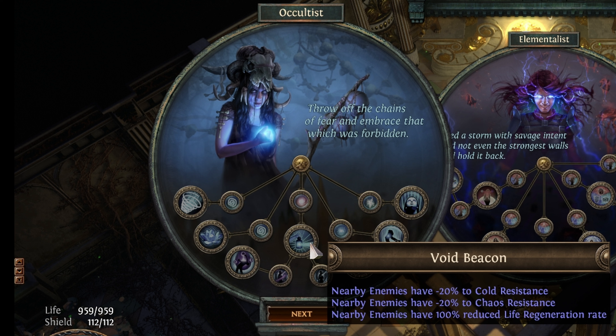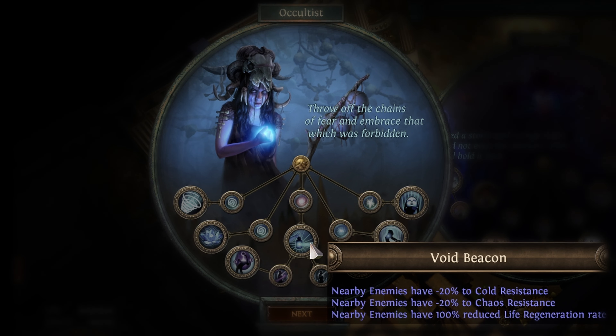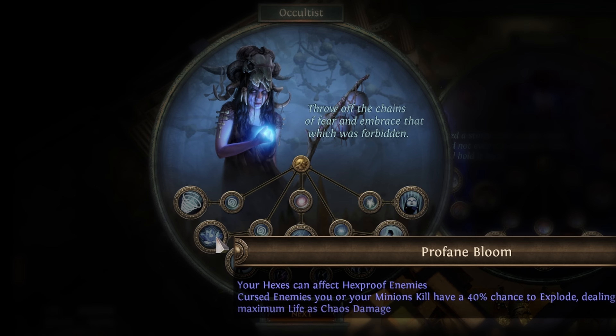Next we have the Elementalist, which is used mostly for golem builds, so I'll suggest Liege of the Primordial first for the extra golem. In the unlikely event you're not using a golem, choose whatever fits your chosen build best.